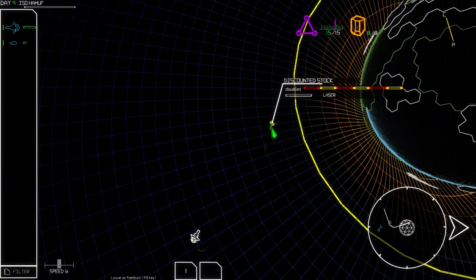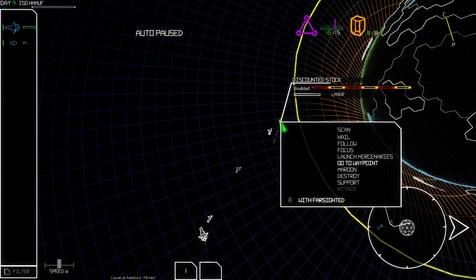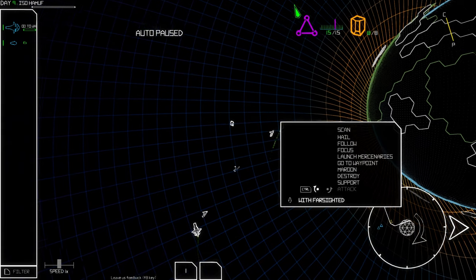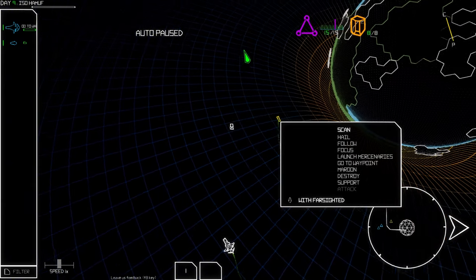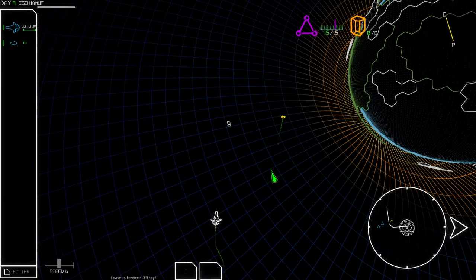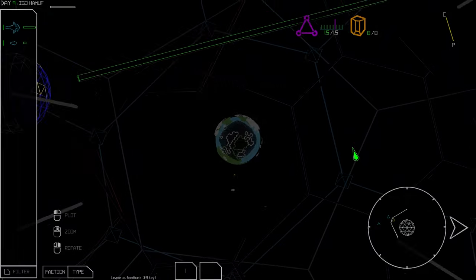We had to destroy their ship — I wonder if there's something else we can do with it. Options show: maroon, destroy, support. Never mind. We got a fuel recharge and water. That's just a dead ship. Let's jump out to the next area.